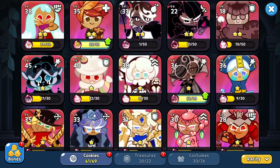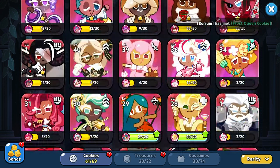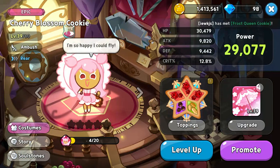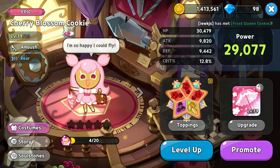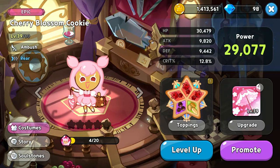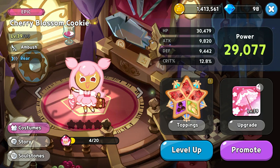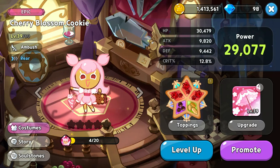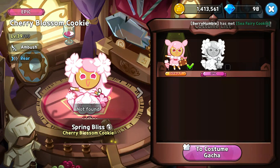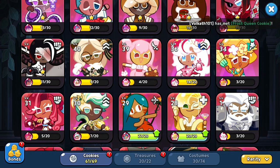Today we're playing Cookie Run Kingdom and there's a new Cookie — Cherry Blossom Cookie. I'm so happy I can find it. She's originally in Cookie Run Oven Break but now Cookie Run Kingdom moved her over. She's so cute and she also has a new costume named Spring Blitz. And that's not the only new costume — there's more.